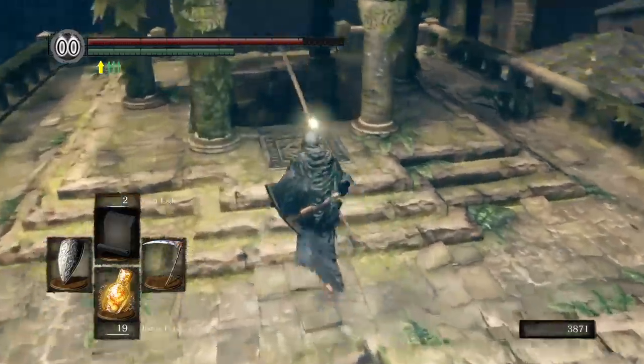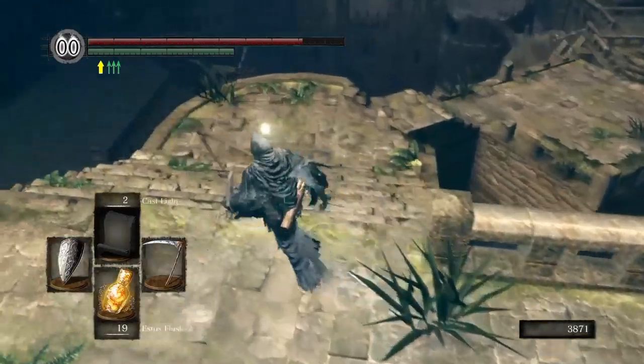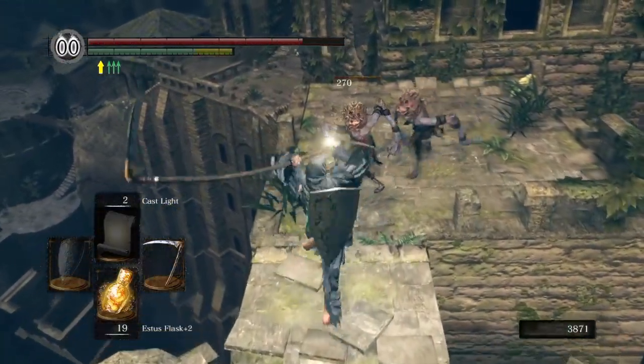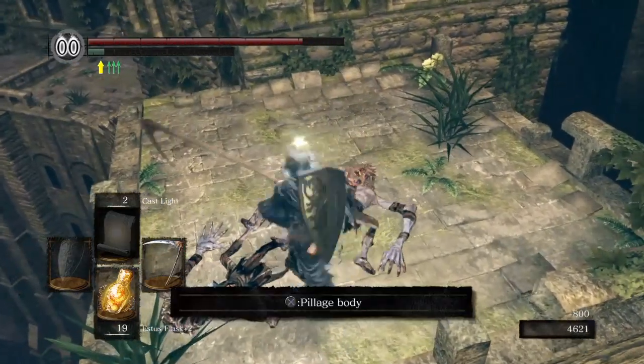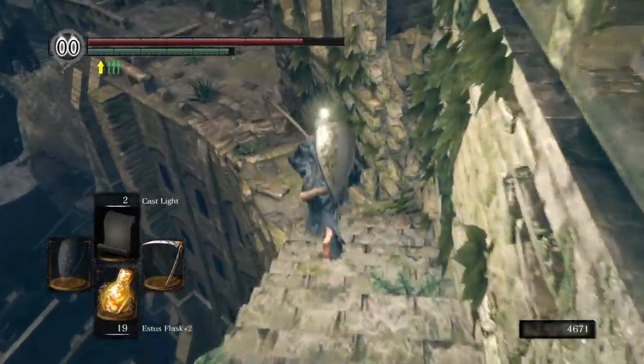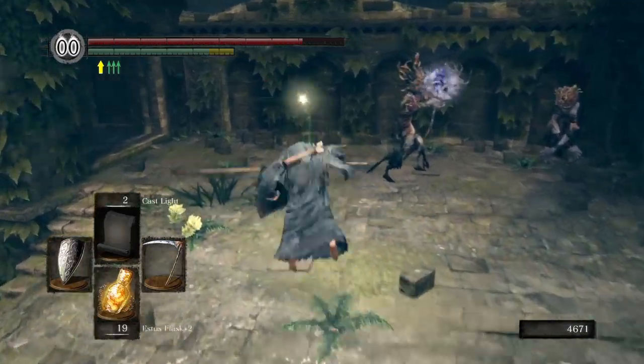I'm going to show every little spot — I don't know if it's every spot, because I didn't look it up, I just cast light and walked around the whole place. Wherever something was revealed, I would capture it. So every time I revealed a secret area with Cast Light, I captured it and I'm putting it in part 23.